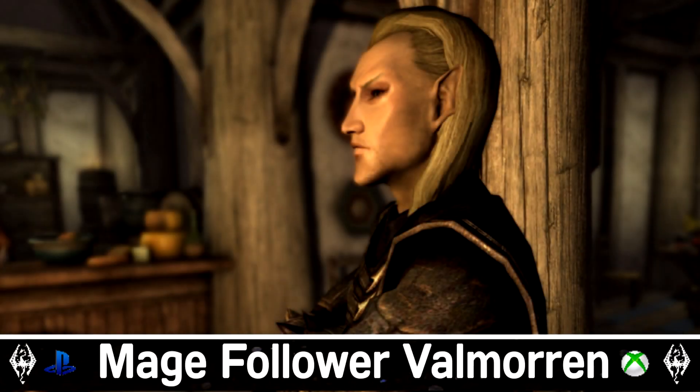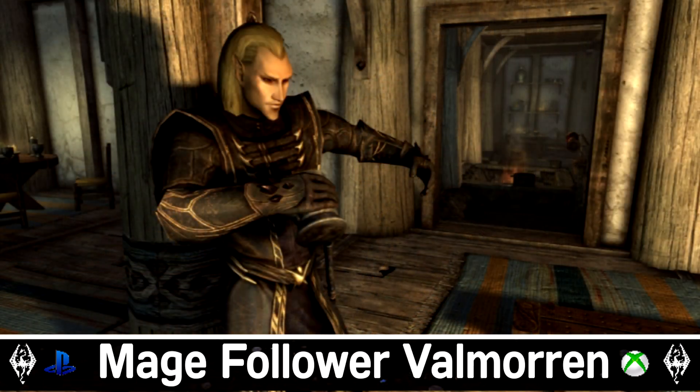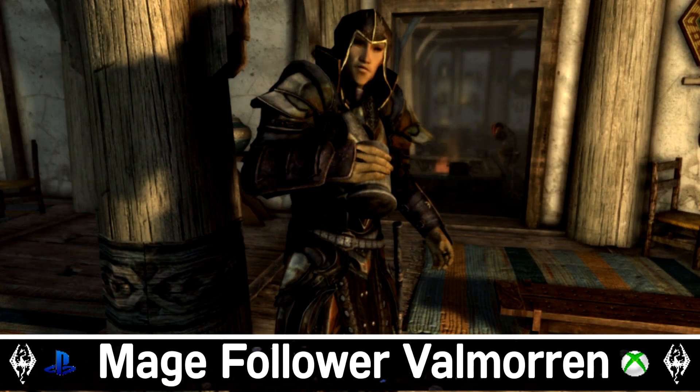For our first spot is going to be the magic follower Velmoran. He sits in Whiterun in the Bannered Mare and he's essential, does not trigger floor-based traps, which is an absolute awesome thing, and is indifferent to your crimes. He has a decent set of spells and perks, and he can also have a custom outfit added to his inventory which can be used by your character or sold for a quick bit of cash. Overall a pretty cool little follower. If you're looking for a new magic follower, this one is going to be for you.